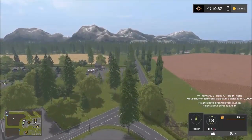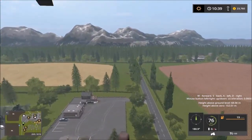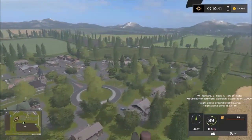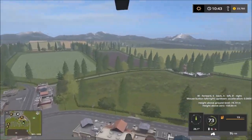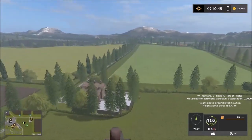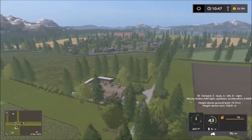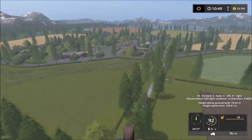We have to go a little higher because of these pine trees. Just taking in the view from up here. I'm going to go to the bakery. And over here we have the little barn area — here we can sell straw. And the road continues up that way.